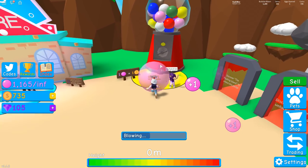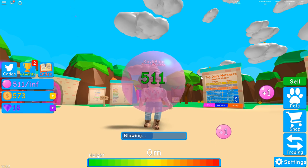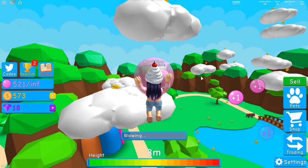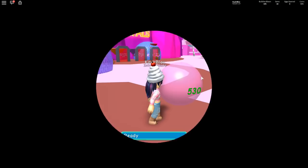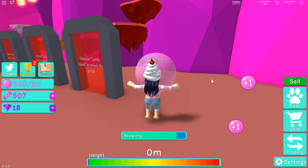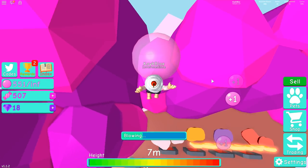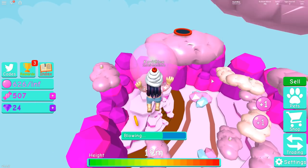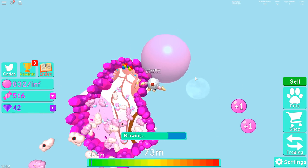Continuing on to our fourth secret — this one is on Bubblegum Simulator. This one takes a bit of grinding, so if you're not a fan of the game, you might want to skip to the next one. Once you get started and are able to blow bigger bubbles and jump higher, I went ahead and purchased the ability to blow infinite-sized bubbles. From there, blow as big a bubble as possible and head over to Candyland. Once there, your goal is to jump over the hills behind the portals — either by blowing a big enough bubble or by climbing onto the clouds and jumping from them. This took me about 45 minutes altogether, and there was a lot of falling off while attempting it.